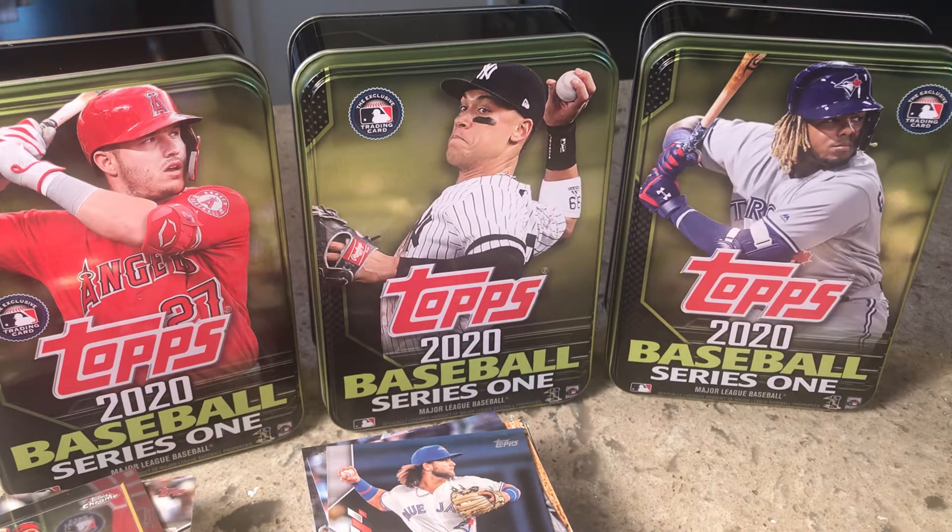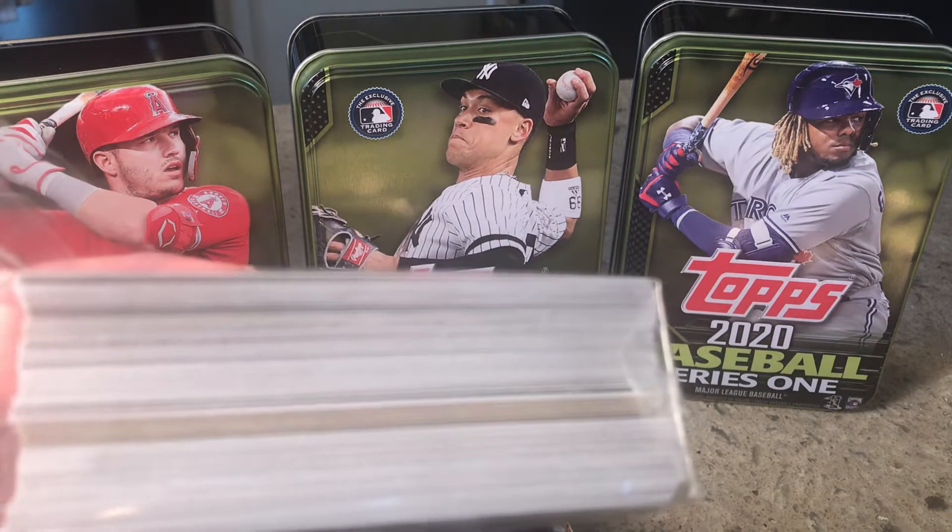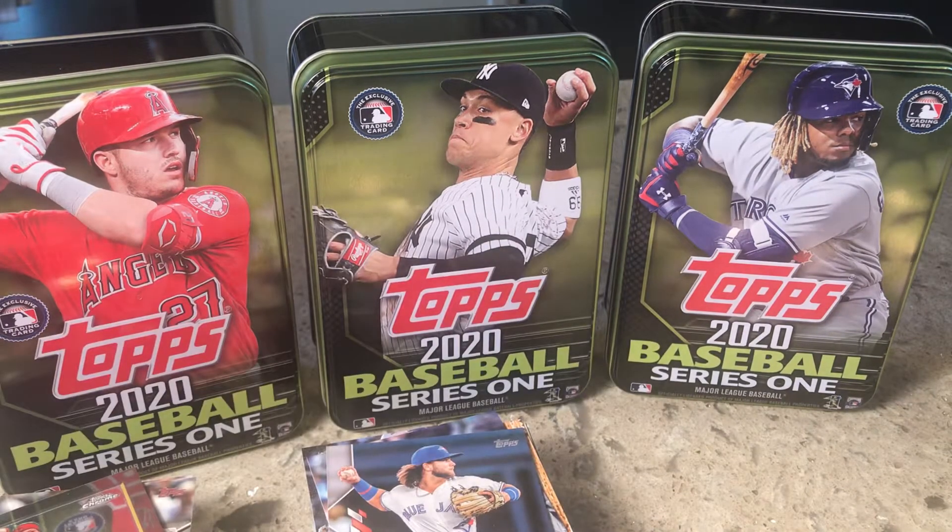We've got a foil card in that first one. We didn't get anything like that at this last one. So right now I would say Judge ten is probably winning. I'm opening this whole big break up guys. The darker cards are those Turkey Red cards — we got one Turkey Red Chrome and then I think a throwback card that's also chrome.